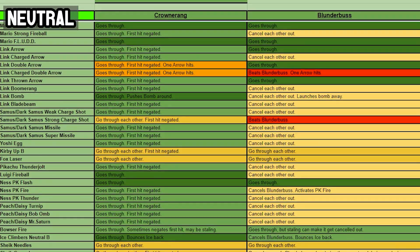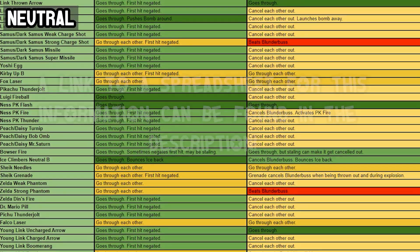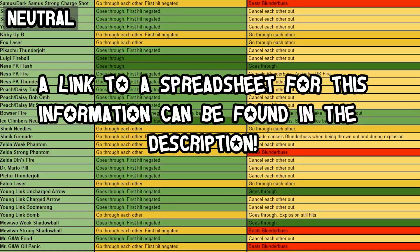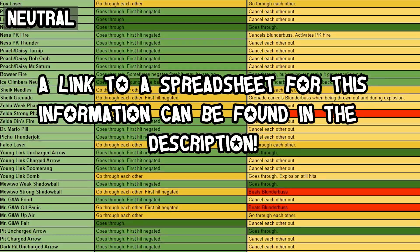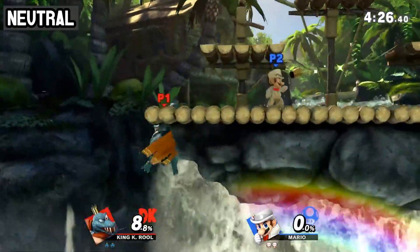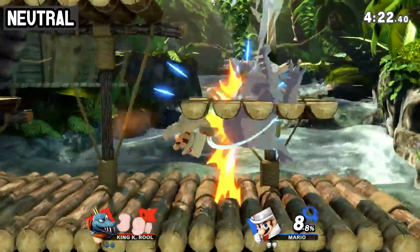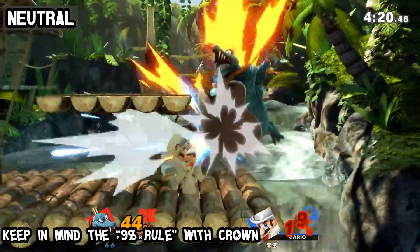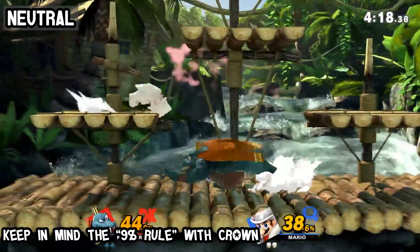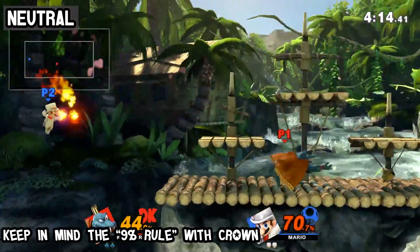Staleness can play an important role if projectiles or multi-hits can phase through the cannonball, so be sure to pay attention as to which moves go through it at varying percents. In matchups that can take advantage of this weakness, usage of full hop crowning is usually the way to go, since the armor is typically enough to snuff out the opponent's attempts at zone-breaking King K. Rool whenever he's trying to accomplish similar goals to Blunderbussing in neutral.